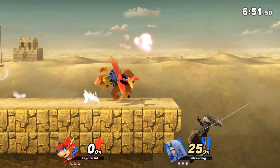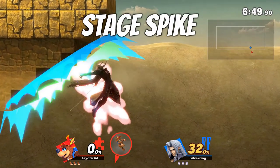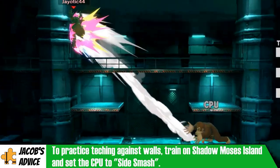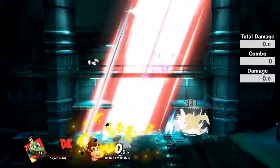Wall teching becomes useful in situations where your character gets spiked up against the stage. This situation is called a stage spike, and it can take your stock at very early percentages. Now a tech may not always be possible. Whenever your character hits a wall or the ground with a red flash animation, that means it's untechable — essentially, you're in it for the ride.